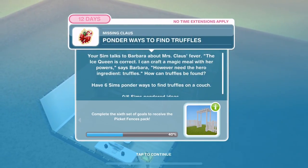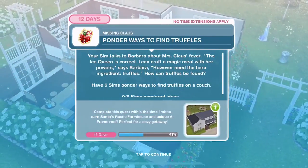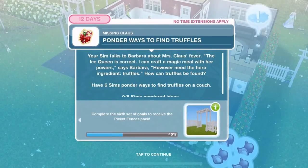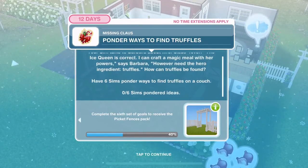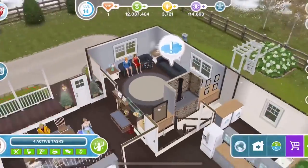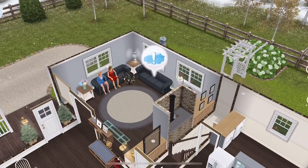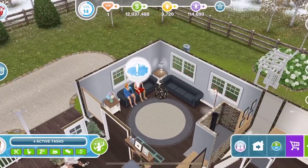Now we need to ponder ways to find truffles. Your Sim talks to Barbara about Mrs Claus's fever — 'I can craft a magic meal with her powers,' says Barbara. 'However, we need the hero ingredient: truffles.' Have six Sims ponder ways to find truffles on a couch — ponder finding truffles is four hours and 30 minutes. Get six Sims doing this, otherwise it'll take a long time to complete.